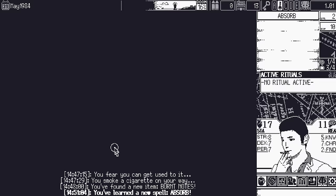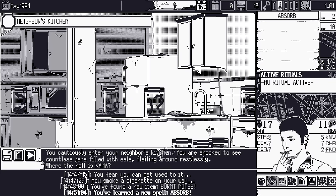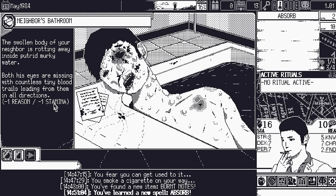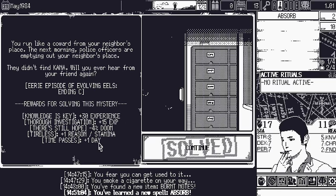Kana's been missing since yesterday. I check out the neighbor's apartment myself — countless jars filled with eels flailing around restlessly. Looking in the bathroom, I find the neighbor's swollen body rotting in putrid murky water — both eyes missing, with tiny blood trails leading from them. I try to escape — it just worked! The next morning police officers are emptying out the neighbor's place. They didn't find Kana. Wait — I found Kana! Eerie Episode of the Evolving Eel: Ending C. Not the best ending, but we solved the mystery.